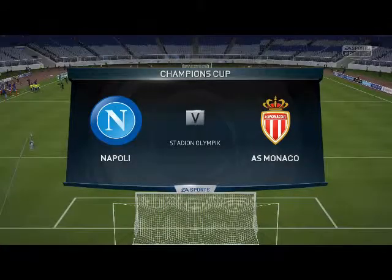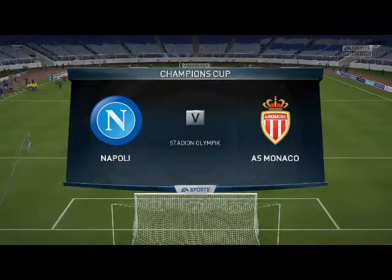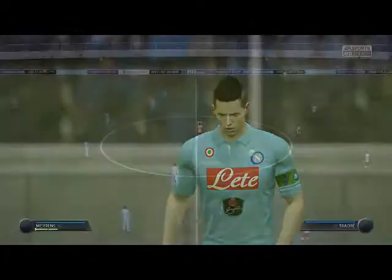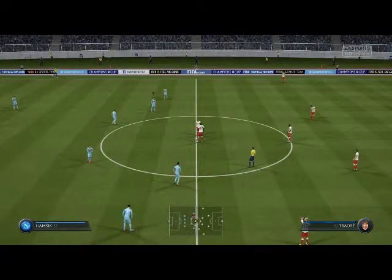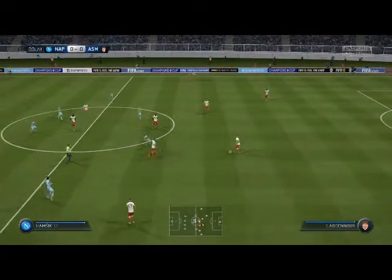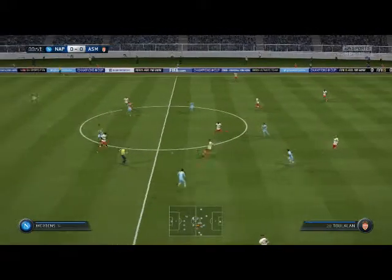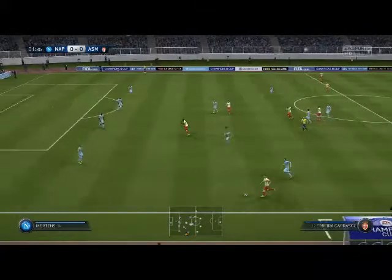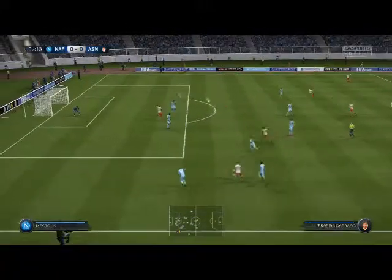So we are at home at Stadium Olympic, Napoli's home ground. Monaco are in red and white — I'm using an alternate kit. Although their home kit is red and white I just found this one nicer to look at. Let's get on to the match.